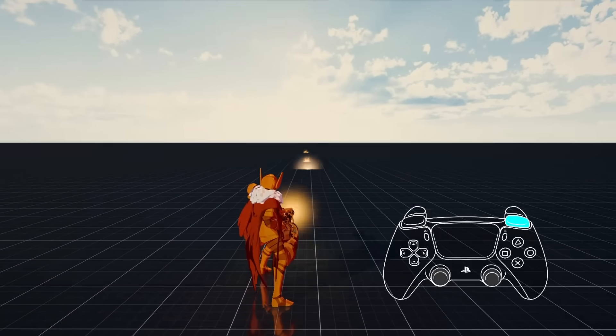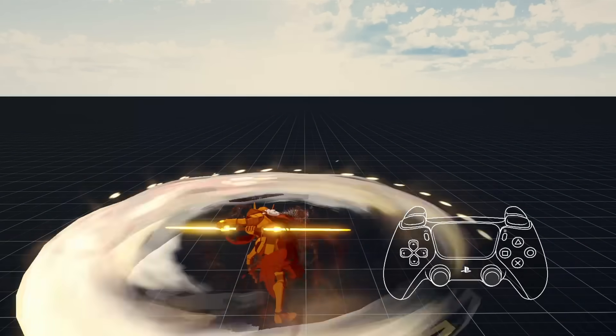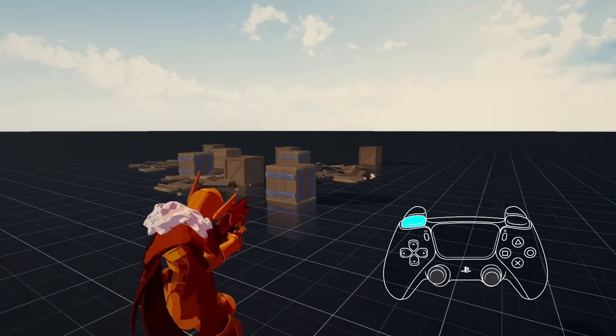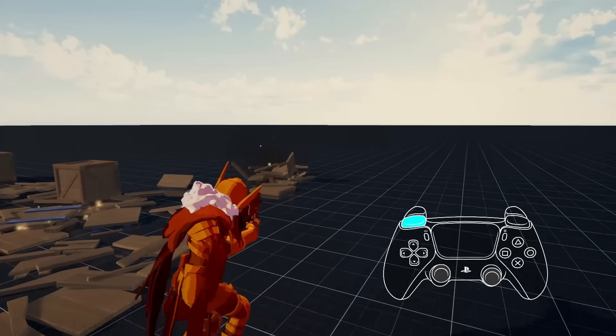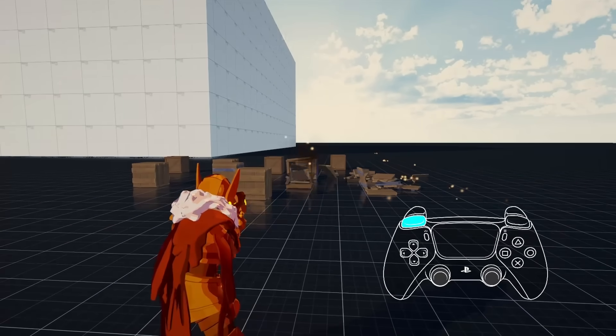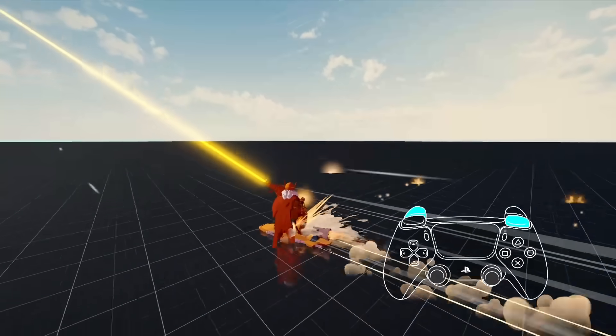Similar to Devil May Cry, your ranged and melee weapons are on different inputs, so you can flow between them without having to manually swap weapons before attacking. Unlike Devil May Cry however, your ranged weapon has a free aim control just like in first or third person shooters. You can either hipfire or aim, and even shoot during actions like grappling, wall running, dodging, and even during mixes of multiple actions.